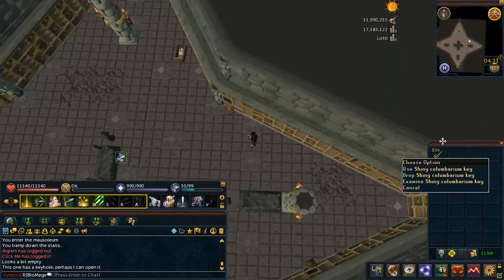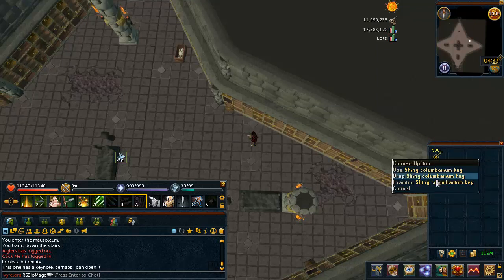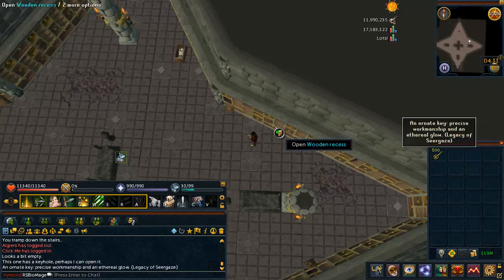I thought burning, cremating, whatever, 500 varicorpses was like a comp requirement or something — it's actually not. I think there's like a 200 requirement for some task or something, I have no idea. Either way, I like these, so I'm opening them, and that's what we're doing today.